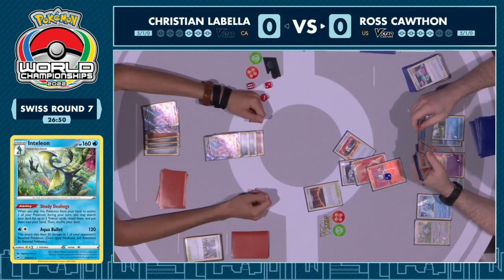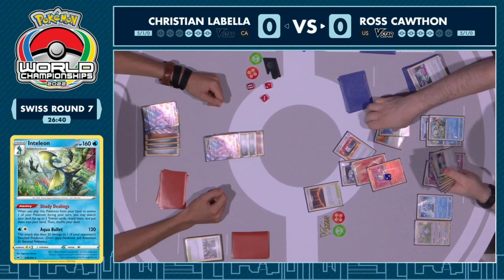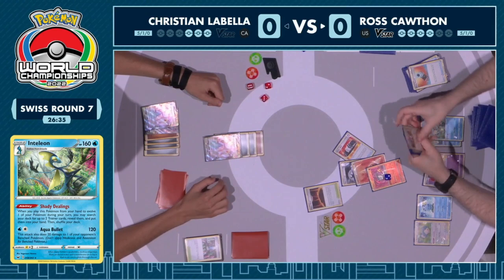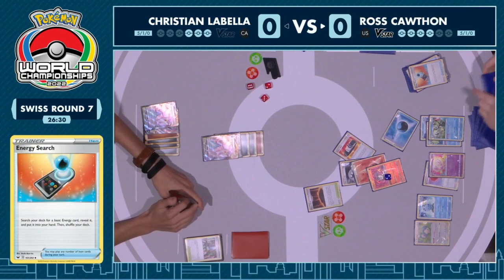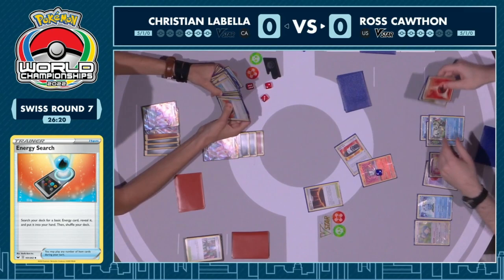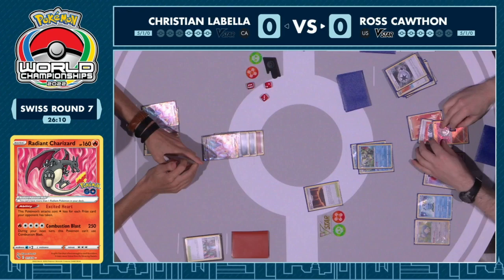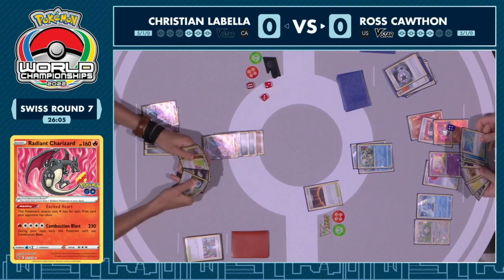Something really awkward in this matchup for Ross is that Combustion Blast can't be used in consecutive turns. If Christian is just going with this strategy of buying as many turns as possible to keep healing, then it makes sense to just sit here, because it's really hard for Ross to keep using Combustion Blast. We're going to see Ross come to the conclusion that he needs to do the retreat, get the energy back on the Charizard, and play a Scoop Up Net. But this is going to be the fourth Scoop Up Net that gets played — there's not really many ways for Ross to switch in and out anymore.